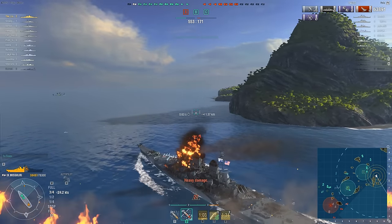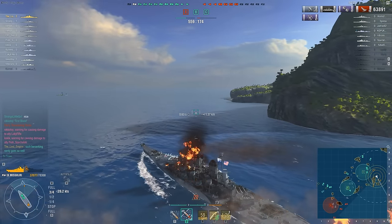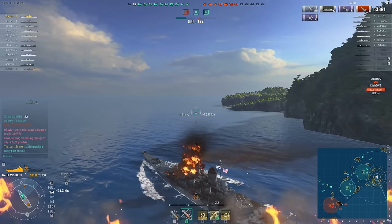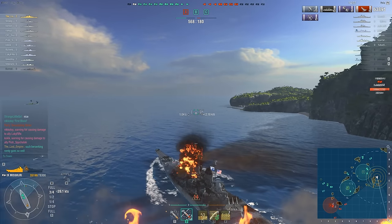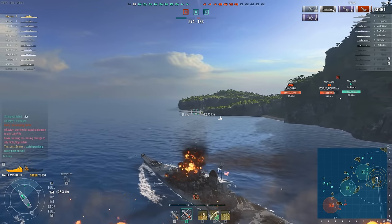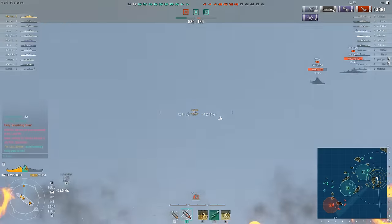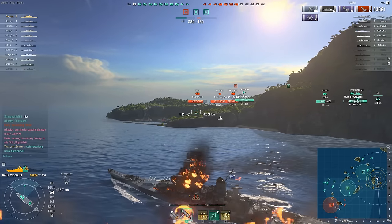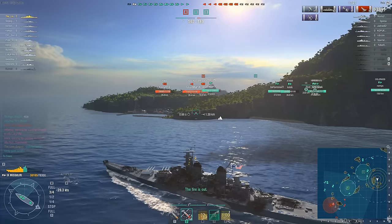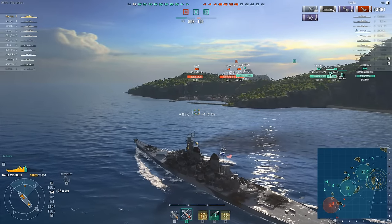The good news is that the Tirpitz has been taken out by the rest of his team, so he doesn't have to worry about getting citadeled from the port side. The bad news is that right after killing the Nachi, the Nachi's 203mm HE shells arrived and set him on fire. He'd already burned his damage control to manage the flooding and earlier fires, so he's just going to have to burn for a little bit. He uses his damage repair ability to arrest the damage taken, and the fire is out. He's recovering health, nobody's shooting at him, he's got two kills, and he's done 63,000 damage.